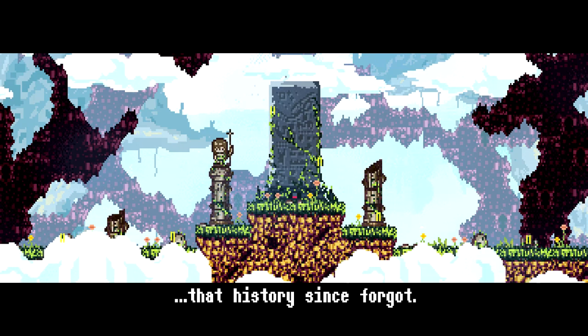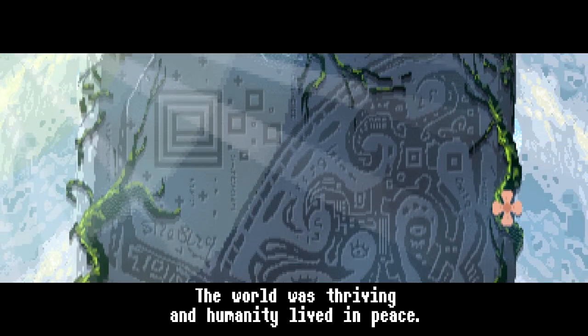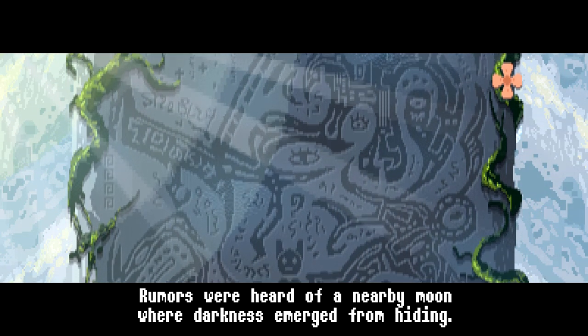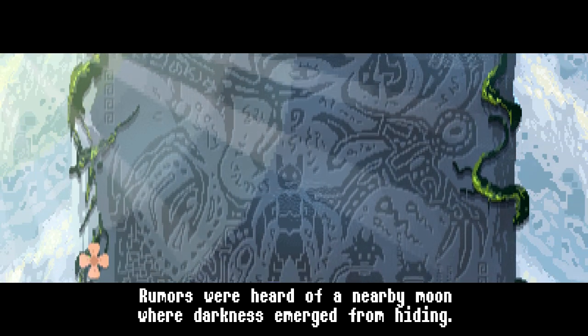Xenon Valkyrie Plus does have a story, but all the players really need to know is that they must make their way to the depths of the moon in order to stop a witch. However, Xenon Valkyrie Plus will make that simple premise as difficult as possible and throw everything they can at you in order to make sure that that doesn't happen.